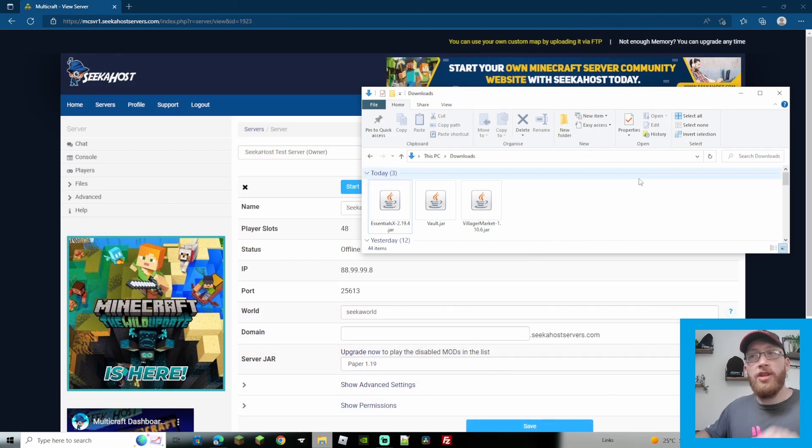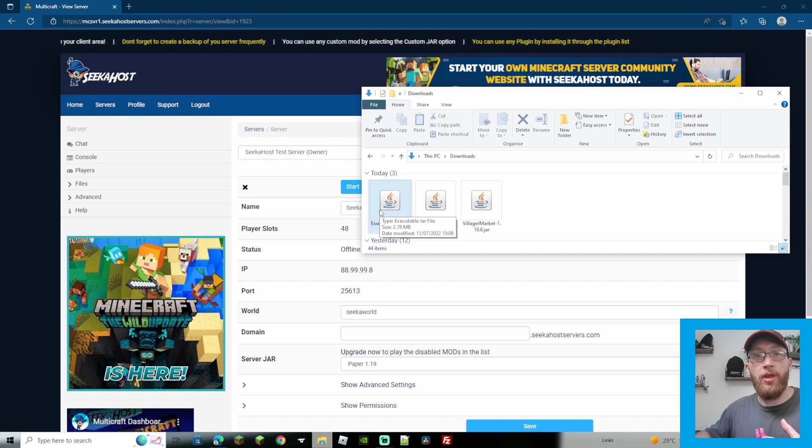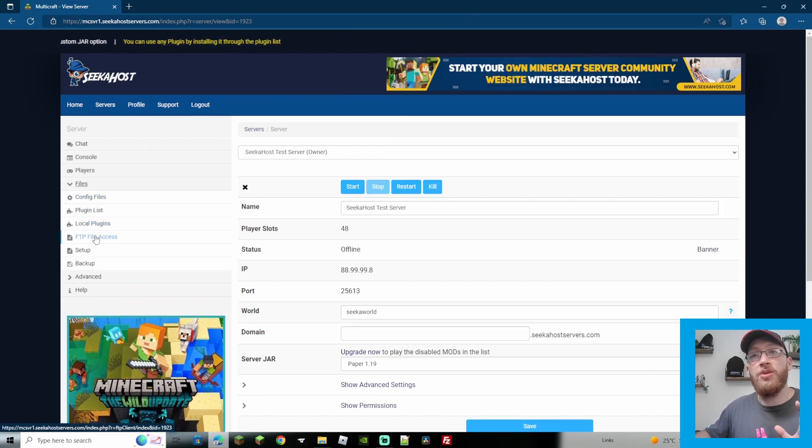Once all downloaded, you'll find them in your downloads folder. Now two things to note: I'm going to use FileZilla to upload them. You can use FTP file access, but the problem is EssentialsX is quite a large file so it might time out — it might just be too big to upload that way. So for EssentialsX you'll definitely have to use FileZilla or some third-party tool to connect to your server. I'll leave a link in the description for how to connect and use FileZilla. Go to Files, then FTP files, use the information given there to put into FileZilla, which is a free download.